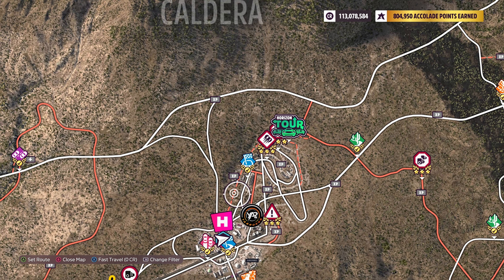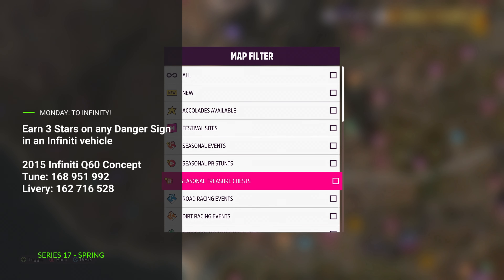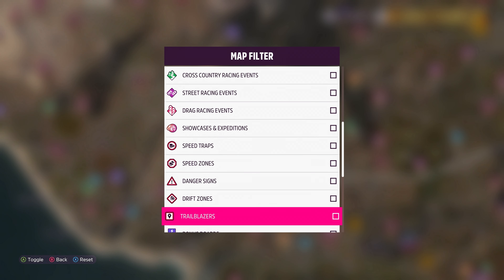To kick off the start of your work week on Monday, we have To Infinity. Earn 3 stars on any danger sign in an Infinity vehicle. I'm picking a danger sign up here. You only need to go about 600 feet. It'll be super easy, super quick.